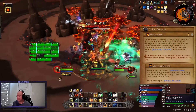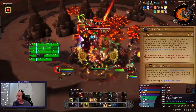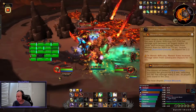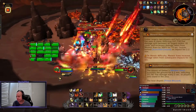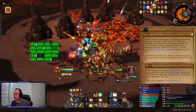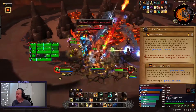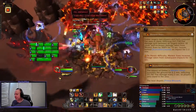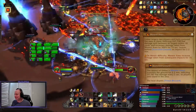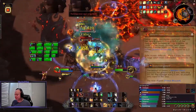Embar Firepath targets two players and hurls his Meteor Axes at them. These do massive damage split between everyone standing inside of them, so you need to have some people soak your axes. You can and generally should use personal immunities to solo soak these if you have one when you're targeted. The axes also destroy any earthen pillars they hit and leave a large patch of fire on the ground. On heroic, the axes also debuff you, causing you to take more damage from the axes, which means you can't soak more than one of the circles each time.